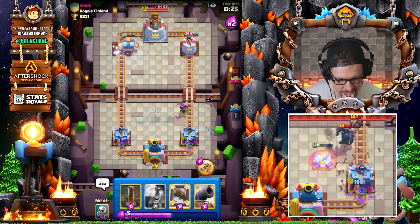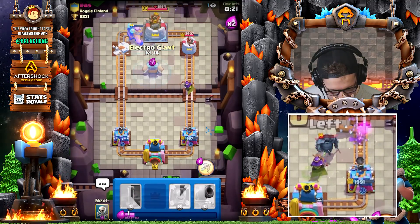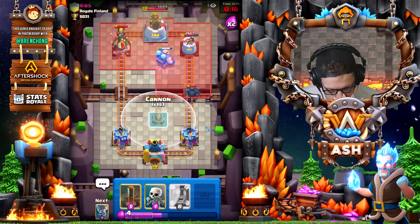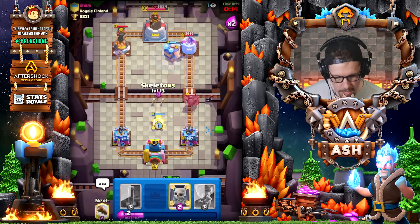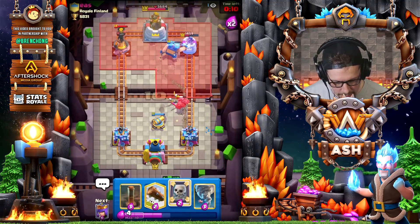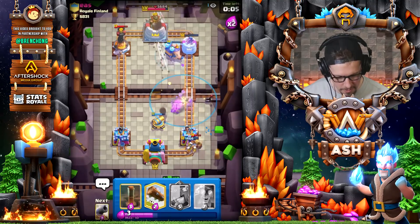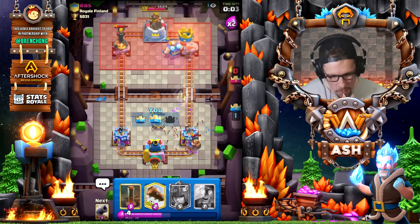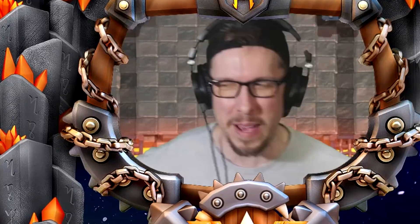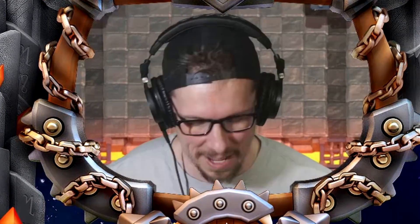The thing I realized about the Electro Giant when it came out is it's a push by itself — you don't really need any supporting cards, unlike any other beatdown strategy. It's more of a cycle deck; it's a push by itself. I don't know what he did there with that tower, but we'll take it! That was kind of fun — I made so many dumb plays but it worked out. The Pekka being out of cycle made it pretty manageable.